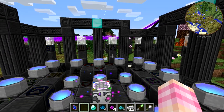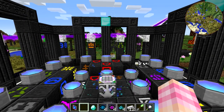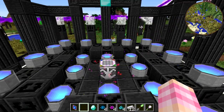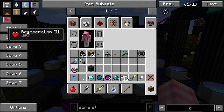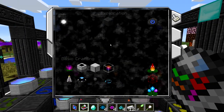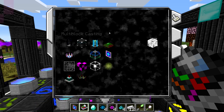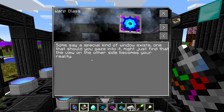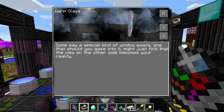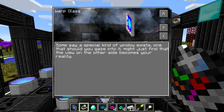So in this episode, I'm just going to go through a couple of things that I decided I wanted to talk about. The first thing we're going to look at is something called Warp Glass. If I pull out my Chromatic Lexicon and go to the right and down a little bit, under elements and multi-block casting, we'll find this thing called Warp Glass. The description says: a special kind of window exists — one that, should you gaze into it, you might just find that the view on the other side becomes your reality.